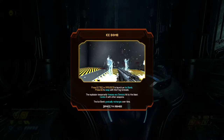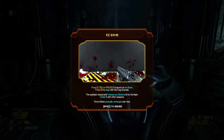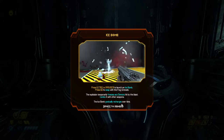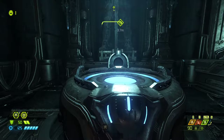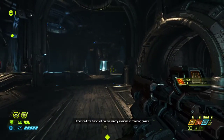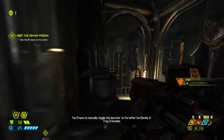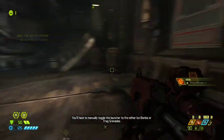Let's get this, shall we? Ice bomb. Press L Control. Press G to swap the frag grenade. That seems more fun than the frag grenade. The explosion temporarily freezes any demons hit by the blast. Combo it with other weapons. The ice bomb modification to your equipment launcher has been completed. So what are we going to do? The bomb will douse nearby enemies in freezing gases. You'll have to manually toggle the launcher to fire either ice bombs or frag grenades.